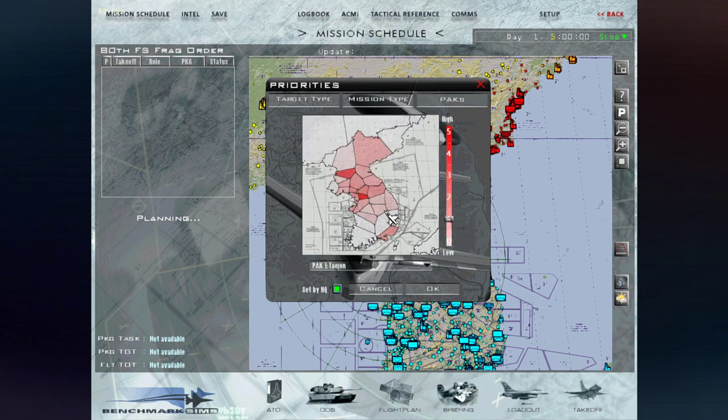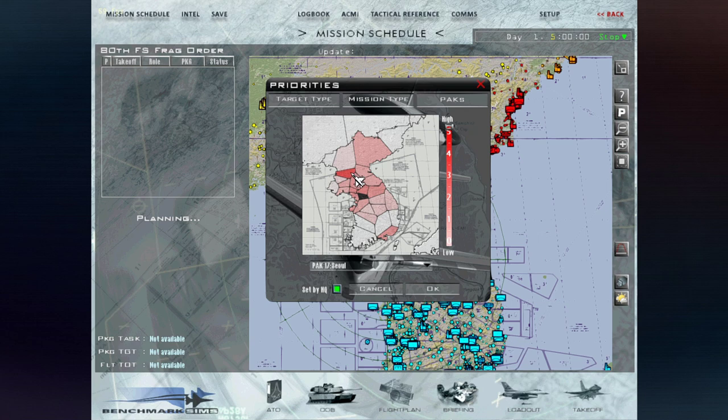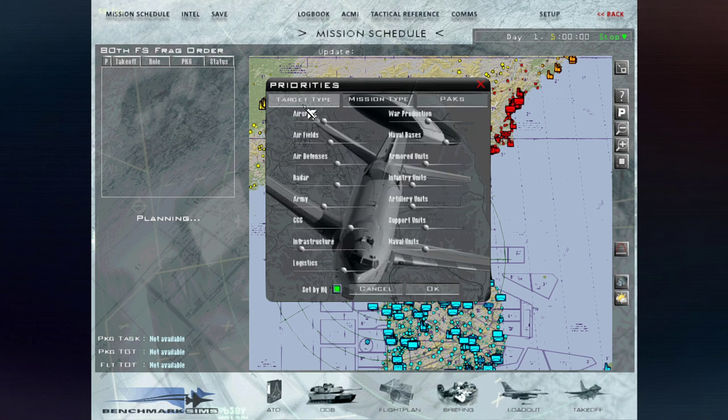Then you've got the packs — these are the target areas you'd like to focus on, divided into sectors, each representing a priority level. The ones in red are the ones you want to target most — currently it's north of Seoul, so the campaign engine will try to focus energy on creating a gap there and protecting Seoul from the enemy. You can change the sliders here as well. Since I'm a bit lazy in this type of setup, I'm going to set OK and let the campaign engine select the mission types and set up the priorities.